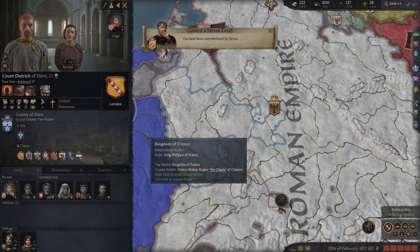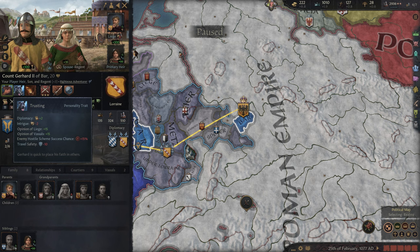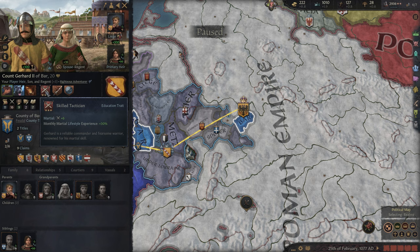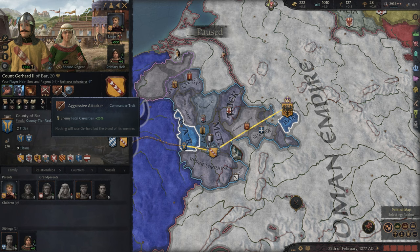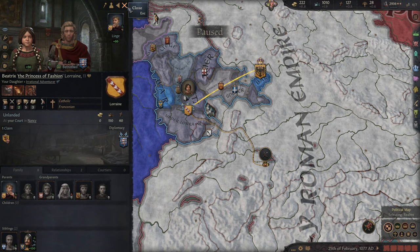He's martial-minded, so we'll be doing two martial-minded characters back to back, which is unfortunate. We did start this character pretty late in life. He's also an Unyielding Defender and an Aggressive Attacker — that's absolutely fantastic. So hopefully we keep him alive because otherwise we'll be playing as Beatrix. She's currently brave and wrathful; she's going down with the Intrigue education. We're going to want to make sure whoever we arrange for her to marry — she does have a betrothal, but we can always break that. Because if she inherits, we'll be in a rough position where we could lose everything.